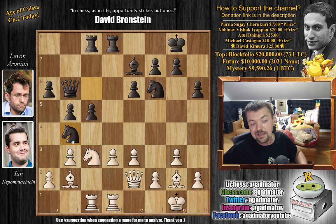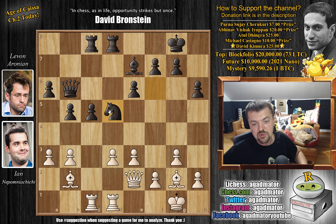And now comes knight to b4. The knight is quite annoying here — it's attacking the d3 pawn and the a2 pawn. But what it's really doing is re-maneuvering itself to d5. So Nepo kicks it away with a3, and now knight b to d5. We have trades — knight captures, captures — and now d4.